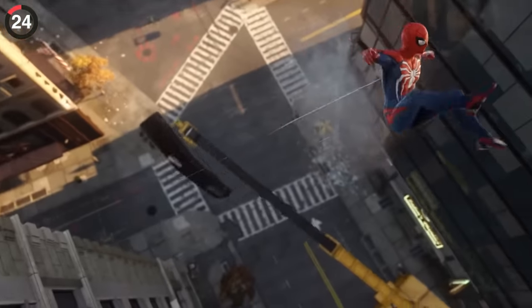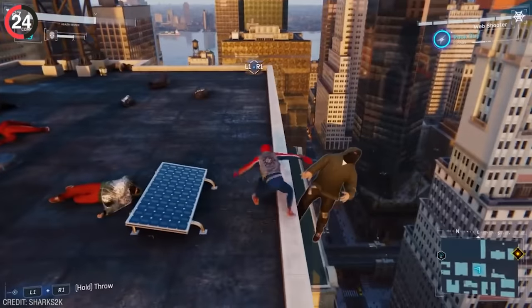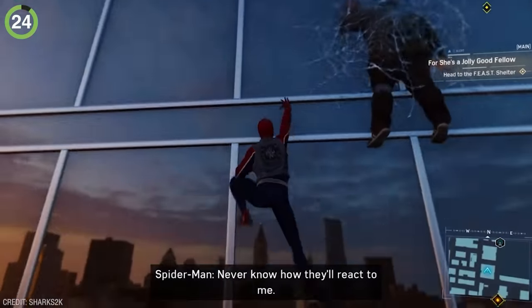When swinging around in New York City, the devs wanted to make sure you stuck to being the friendly neighborhood Spider-Man. So when you launch enemies off a roof, they'll automatically be webbed to the side of the building, saving them from the fall.